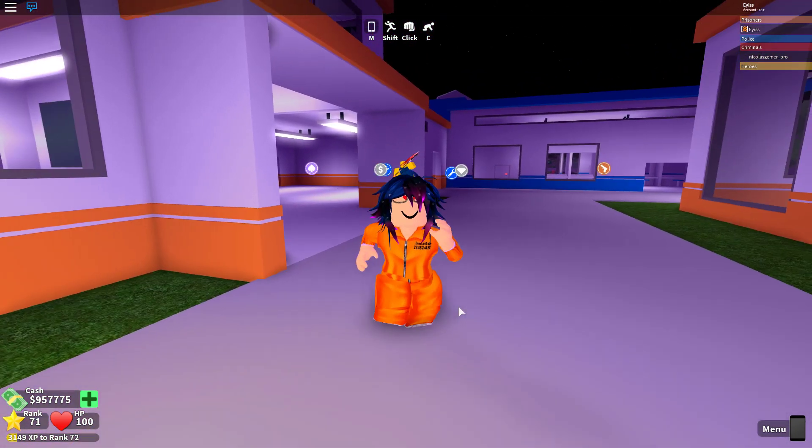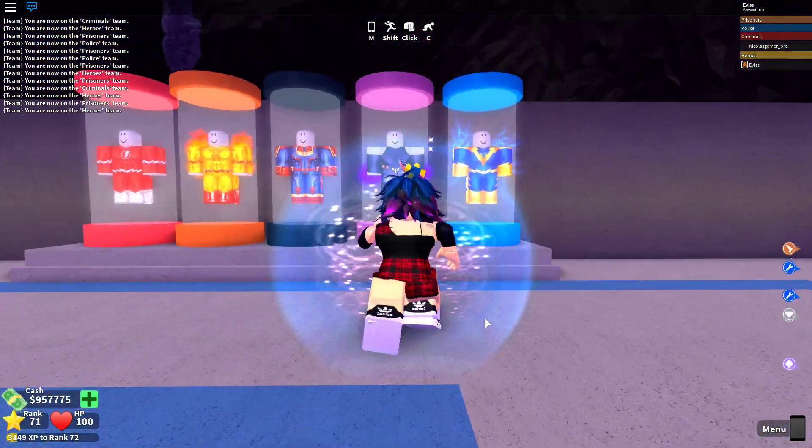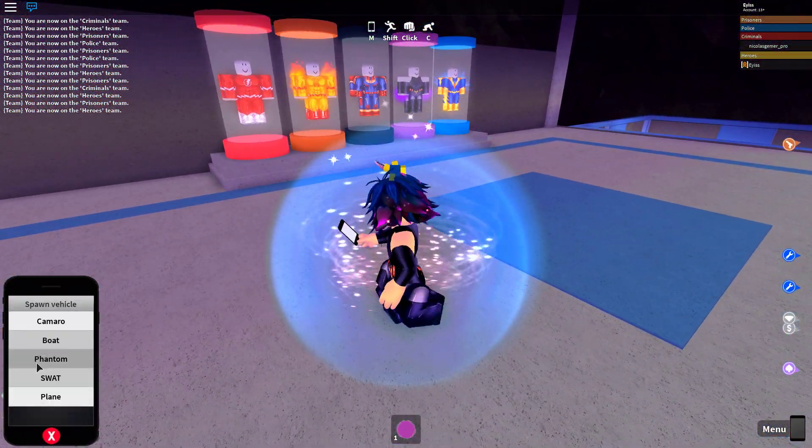So you want to know the fastest way to break out of prison in Mad City? It's really easy. Step 1, go to the Heroes team. Step 2, put on a power-up. Step 3, spawn the Phantom.